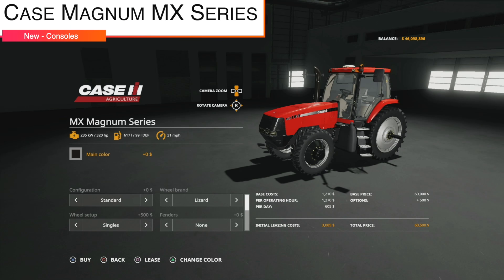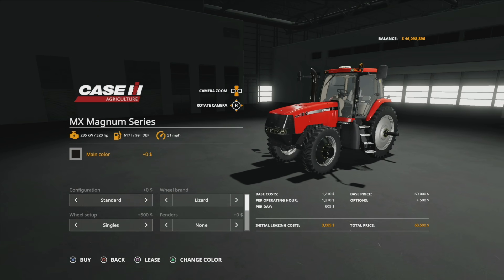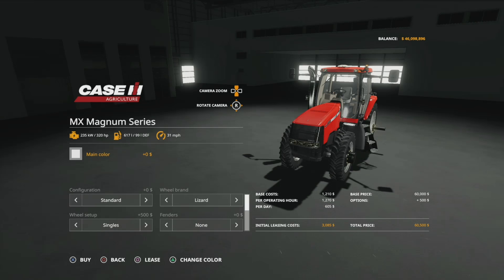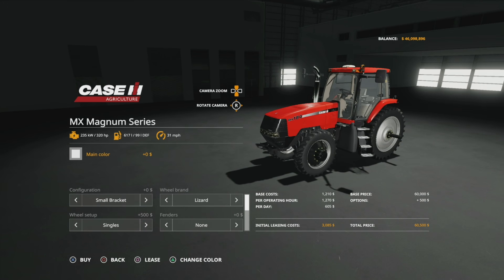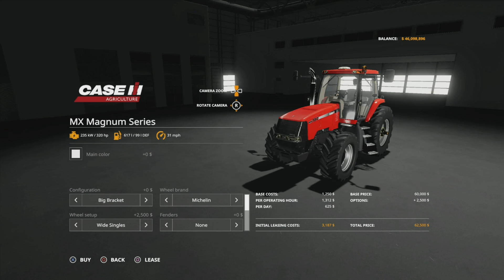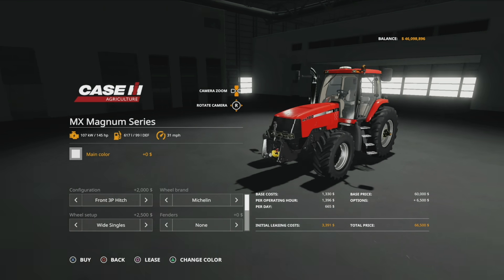Our new mod for console players is the Case Magnum MX Series by Casarius Monique — shown here on PlayStation 4. Main color options include black, stainless steel, and chrome for the exhaust pipe. Configurations include standard, small bracket, and front weight options of 700 or 900 kilograms, though there's an issue with the front three-point that needs fixing.